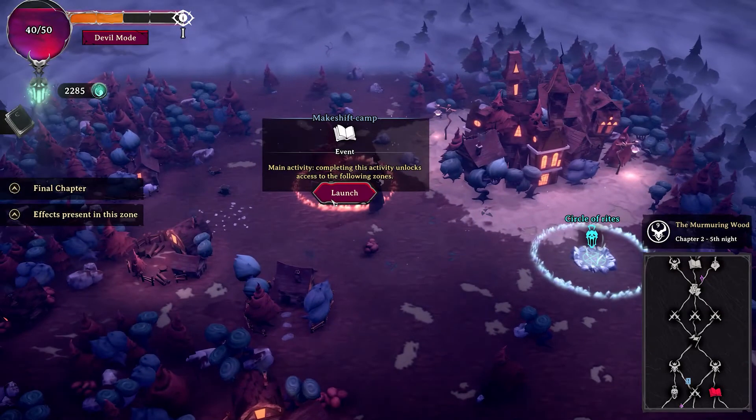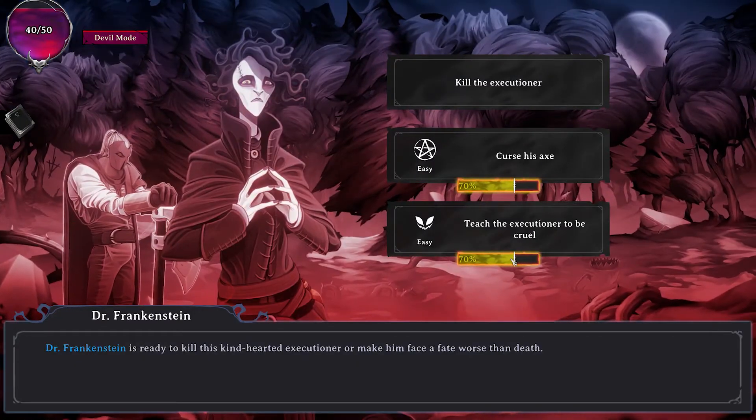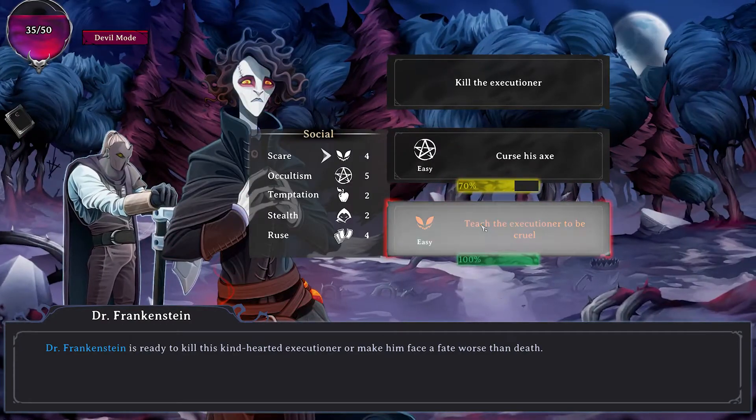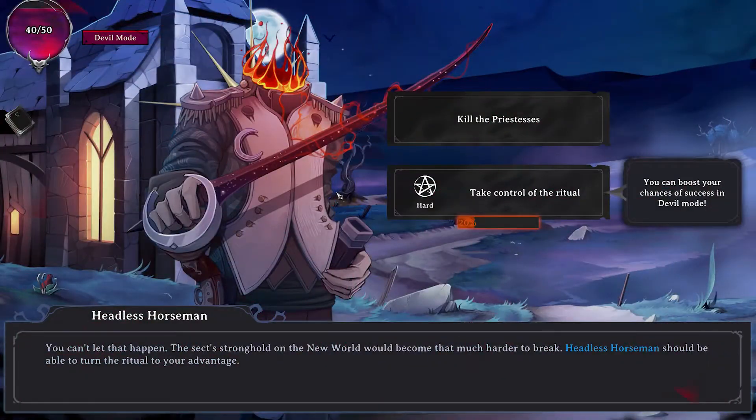During interactive events, you choose the best way to give mortals excellent reasons to fear you. Your chances of success vary according to the actions, their difficulty, and your Disciples' skills. But in Devil Mode, you can tip the balance in your favor to obtain your desired result.